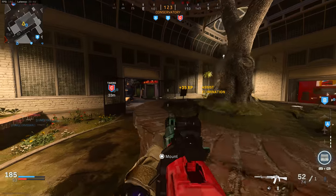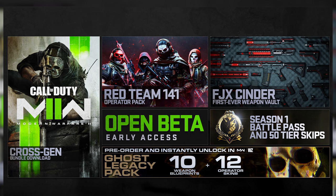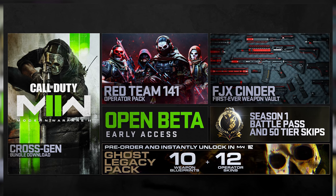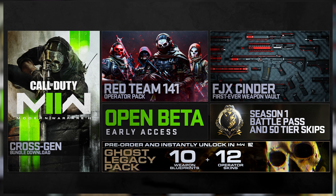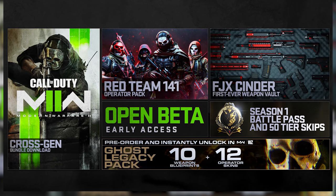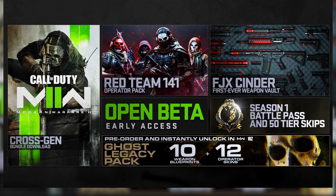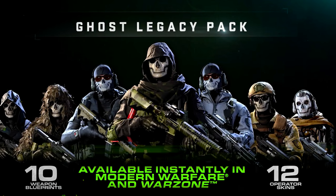Now to the weird one: the Vault Edition costs $99.99 — essentially $100. This edition comes with the Red Team 141 Pack with skins for Price, Farah, Soap, and Ghost on day one of Modern Warfare 2; the FGX Cinder Weapon Vault — the first ever of its kind — a higher-level blueprint bundle that allows the cosmetic design to transfer across the gun regardless of attachments equipped; the Season One Battle Pass with 50 tier skips; open beta early access; and the Ghost Legacy Pack for instant unlock in Modern Warfare 2019 and Warzone.